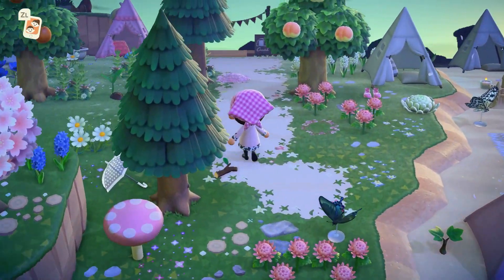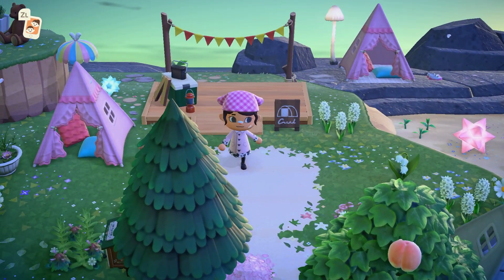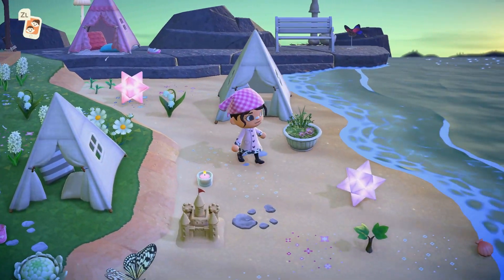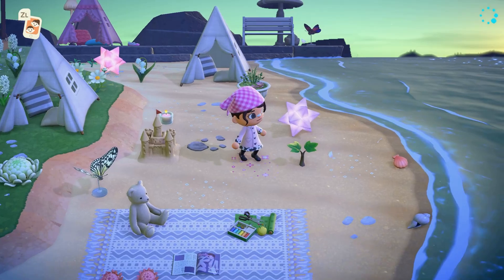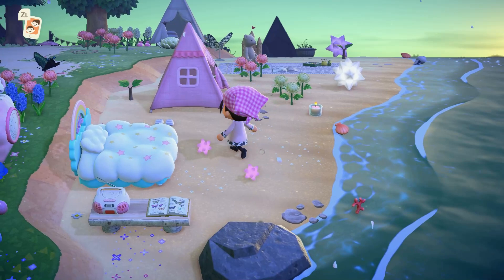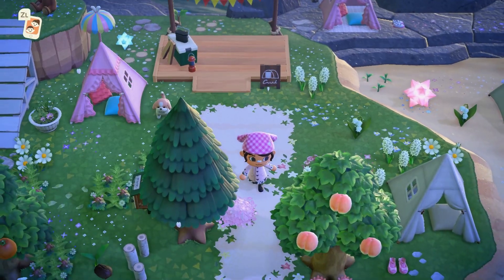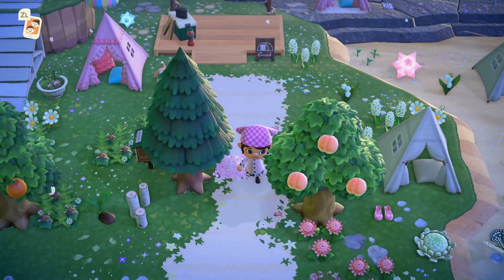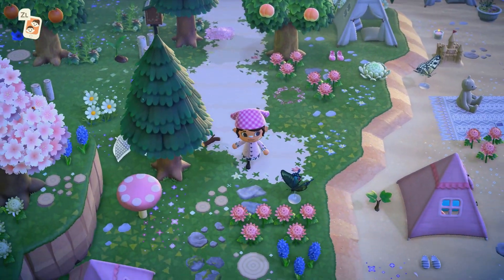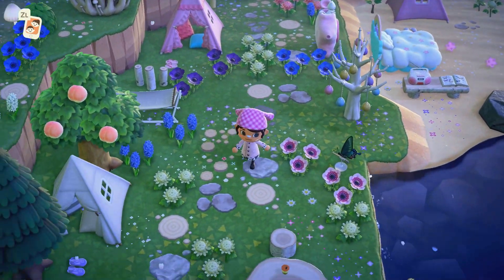My campsite is right up here near the rocks at the edge of the island. I don't have a visitor staying today, which is a bit of a bummer, but it does extend into the beach. I wanted this to be a little stargazing area, so we have some star fragments, some of the nova furniture, and some more of the Sanrio sets. I think it turned out really pretty — I feel like the kids' tents are one of the best items to use in game for fairycore or any kind of themed island.